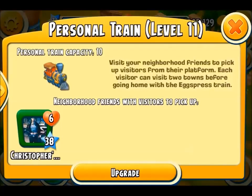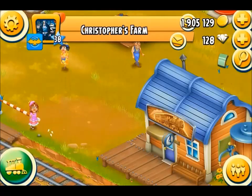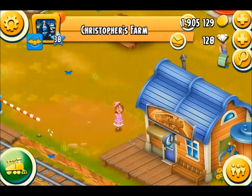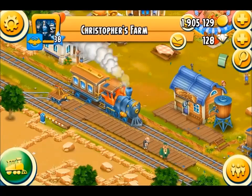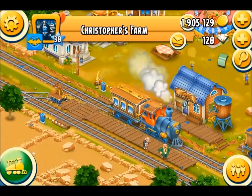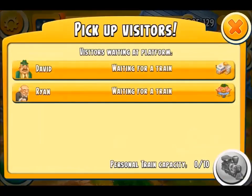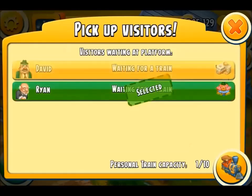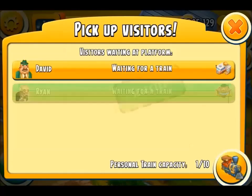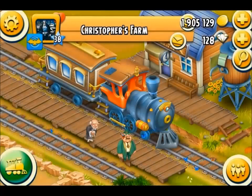Here's one of my neighbours — my son in this case. Let's go to his town and see if there's anybody I can collect. Two people to select: one for the grocers, one for the diner. You don't have to take them both — you can just tap the image again and it unselects them.